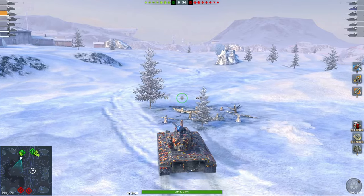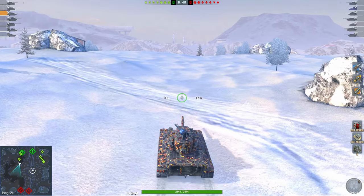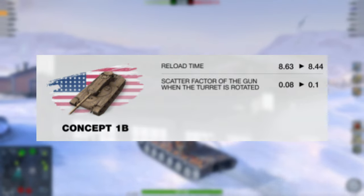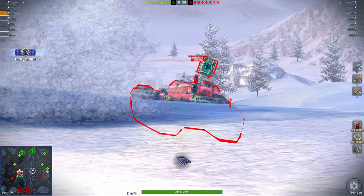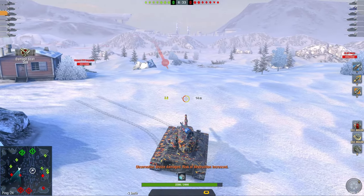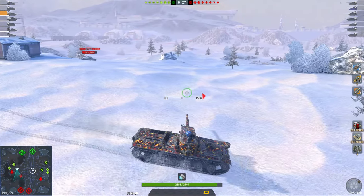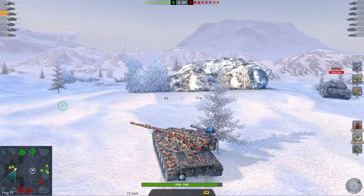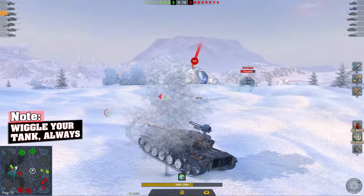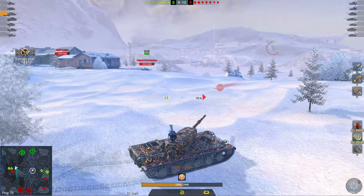Not only is this already a very good vehicle, it's also getting buffed in the next update with a 0.2-second better reload — not a huge difference, but still there. It's already excellent and getting even better. With the Chieftain being nerfed and this getting buffed, I think I'll have to put my money on the Concept 1B from now on. It's especially strong playing hull-down, and if someone like Kennedy is just yoloing you, there's not much you can do except fight back and wait.